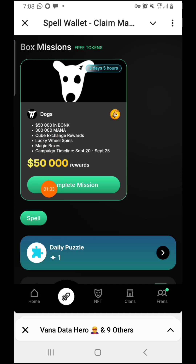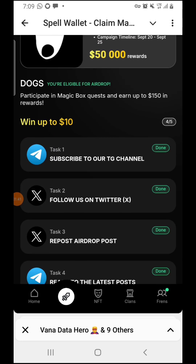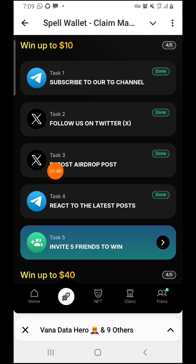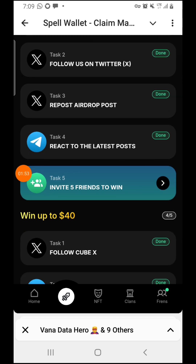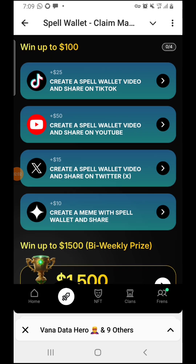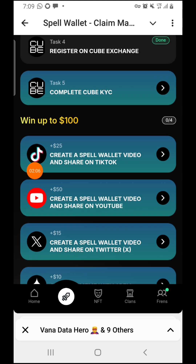Coming over to the quest section — if you press on quests, these are the quests they have right now. They also have a competition where you can moon dogs. Press on 'complete mission' and you can like, subscribe to their Telegram channel, subscribe to their Twitter channel, repost, react to their post on their Telegram group, or invite five persons. They also have many tasks you can do to participate in their ongoing competition.